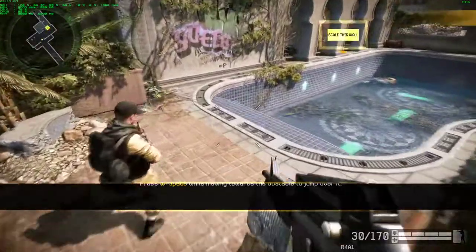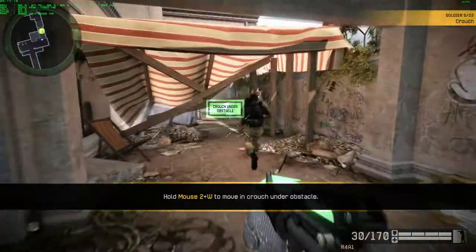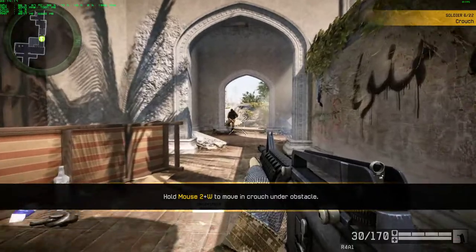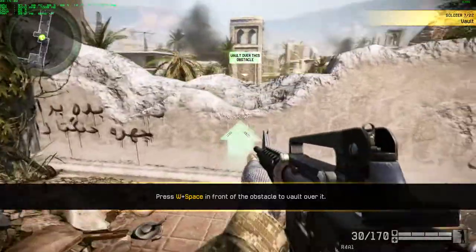Battlefields are scattered with obstacles. There are some walls that you can scale. Scale the wall to continue. Crouching is a slow way to move, but allows you to go under low obstacles. Crouch obstacles such as railings are too tall to jump, but you can still vault over them. Vault over the balcony railings.